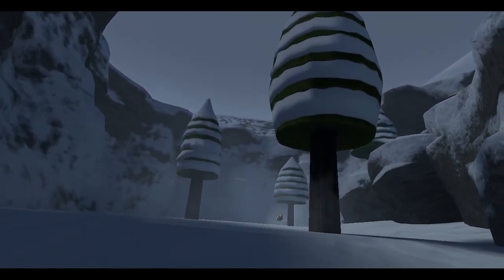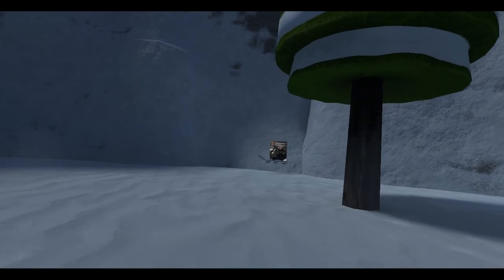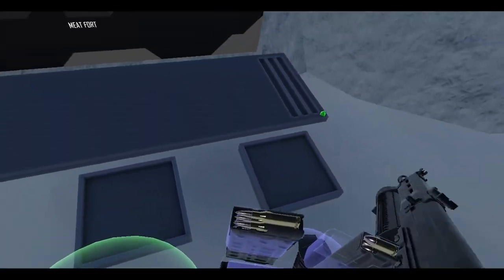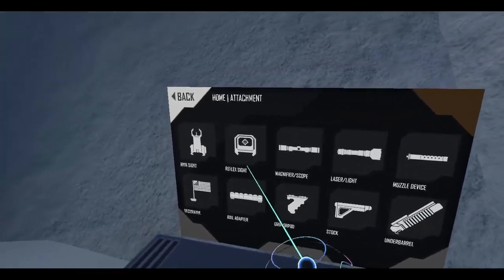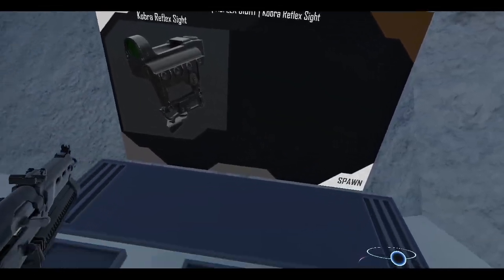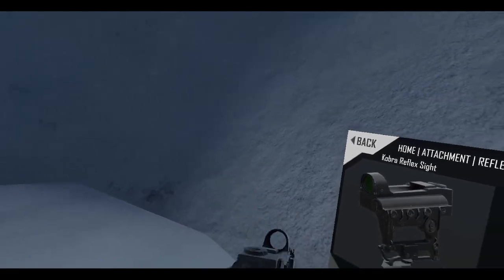Oh nope, this is not a good idea. Since we're here anyway, let's just do this. I'm not finding any attachments. Let's see — grab this, grab this. Attachment — let's do a reflex sight. Get rid of this. Cobra reflex sight would be nice. Oh yeah, there we go!